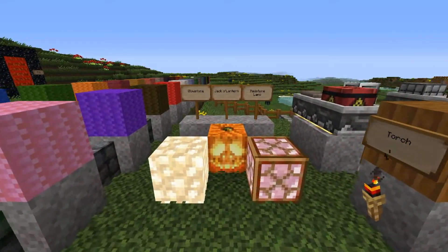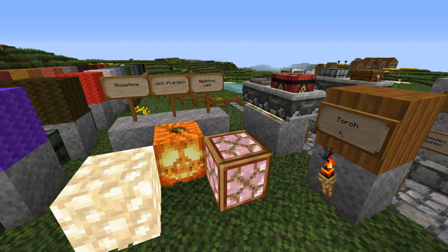Look at the lighting we've got on the left: glowstone, jack-o-lantern, and the redstone lamp, and then obviously the torch.